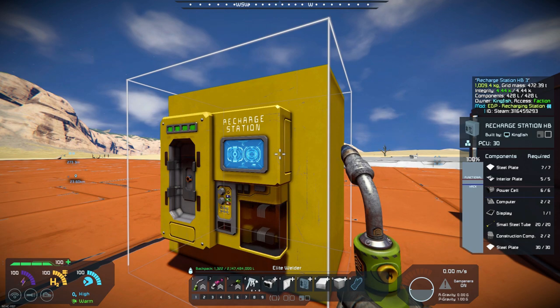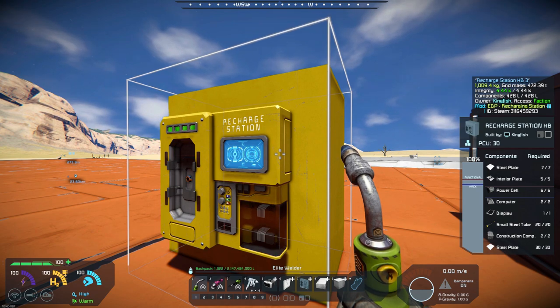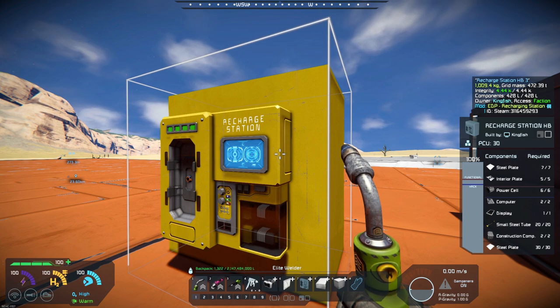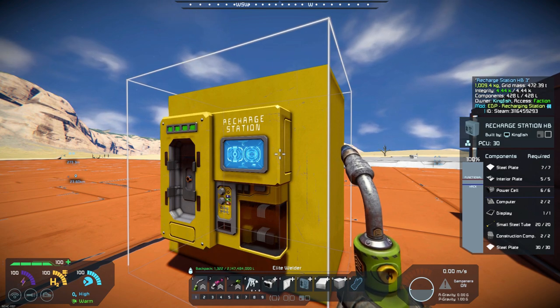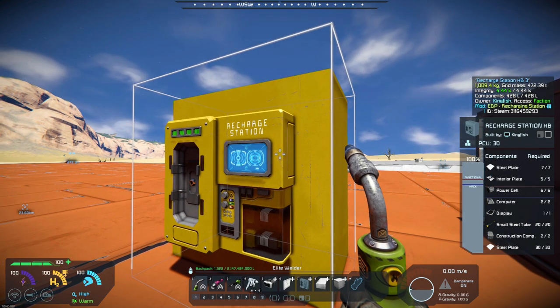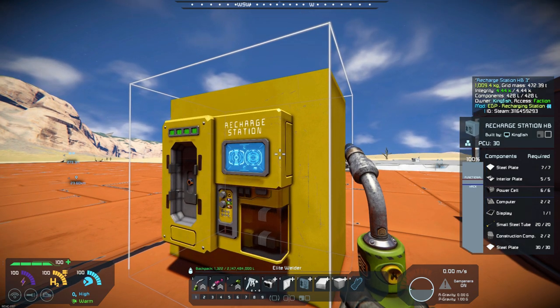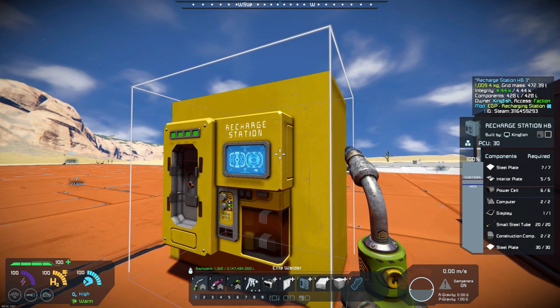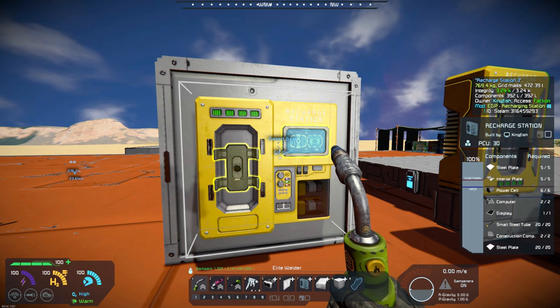Component-wise, the nice thing about this is it's just a charging station, so it takes power cells instead of medical parts. You don't need silver. This might be something that's easy to build and install while you are building your bases. It's kind of nice not to have to run back to a medical bay — you can just have something like this built and attached to the wall and get charged up much quicker than a chair.